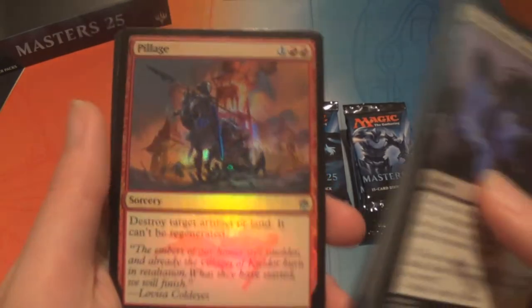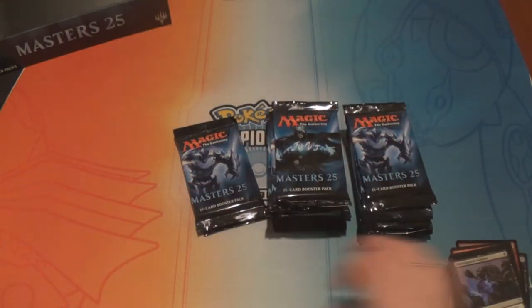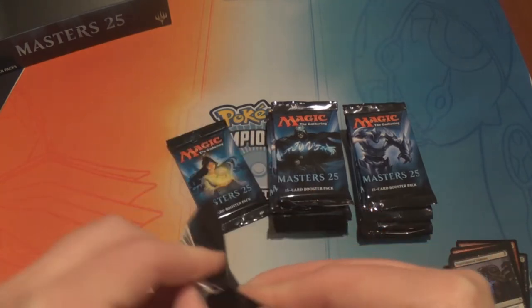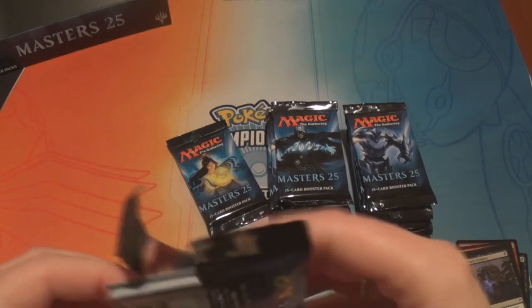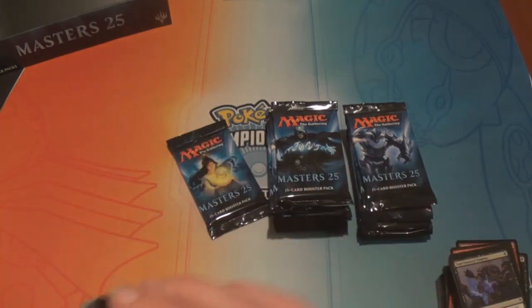And we have a foil Village. Had you never seen Reef Worm before? It was in one of the Commander sets. I love it — I'm so excited to make a 9/9 kraken. In what format? All of them!